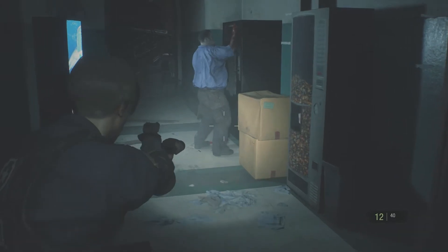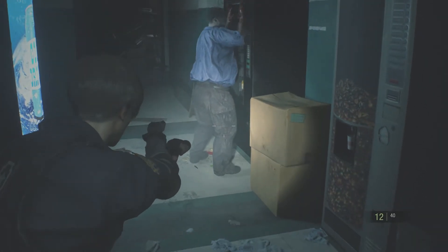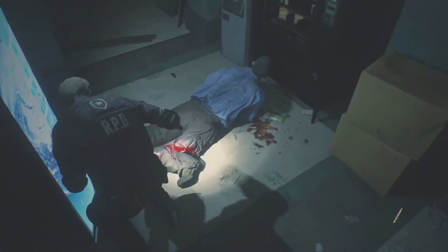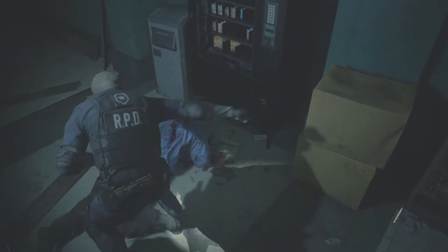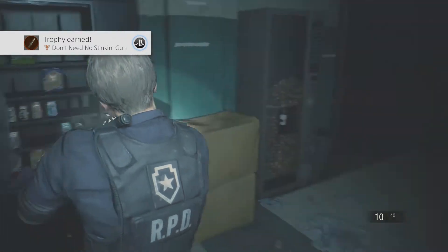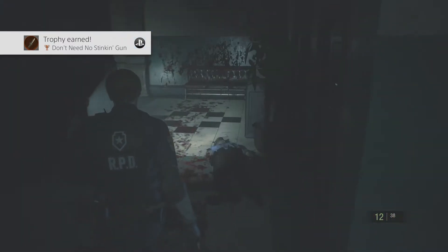Okay, there's a zombie there and we're actually going to use him for a trophy. There is a trophy that asks you to finish a zombie off with a knife. So what we're going to do is shoot him in the legs and then just knife him a couple of times. Wow, that was actually a lot quicker than I thought. Don't need no stinking gun. Awesome.